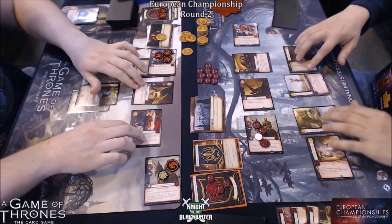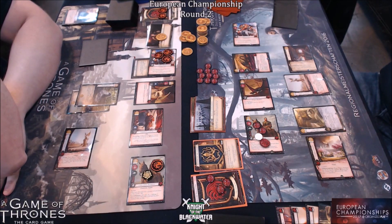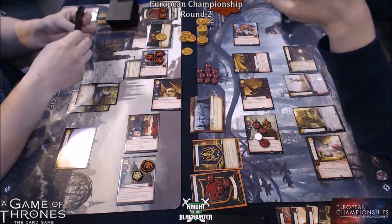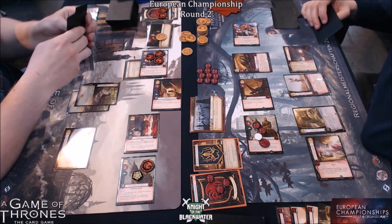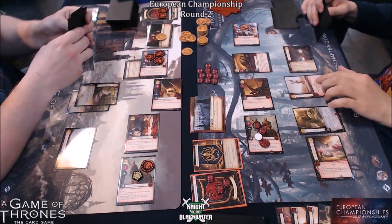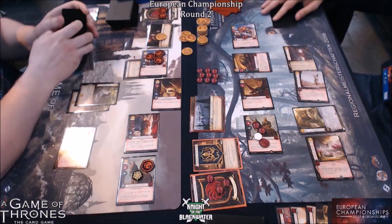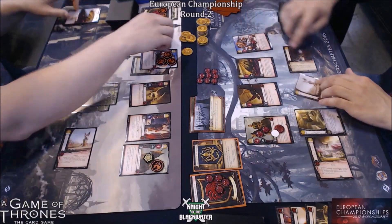Rob passes challenges, so what can Matt do here? He's raised Plaza of Pride, so realistically he can do one challenge — a power challenge. If Rob's to defend this, he needs to discard a card and stand Khal Drogo. Plaza of Pride, and I think that was a Maester of Lyria to defend the power challenge. Dom goes to Rob, so Rob goes up to 7 power. I believe Matt's currently on 6 power.